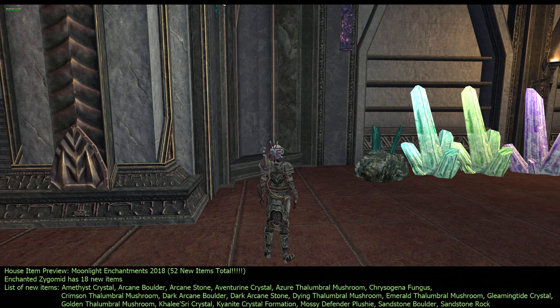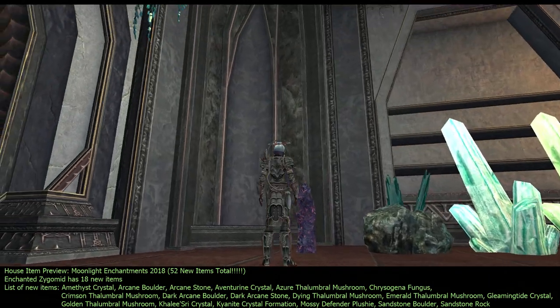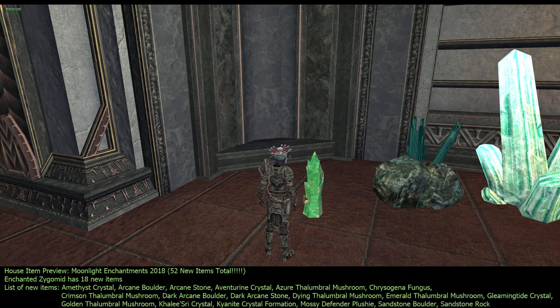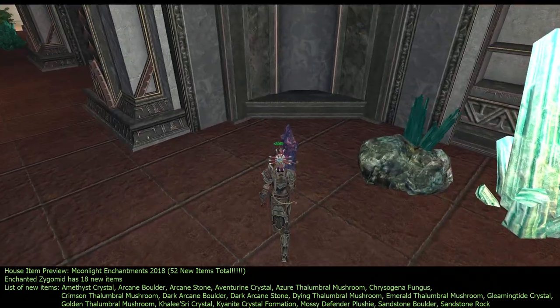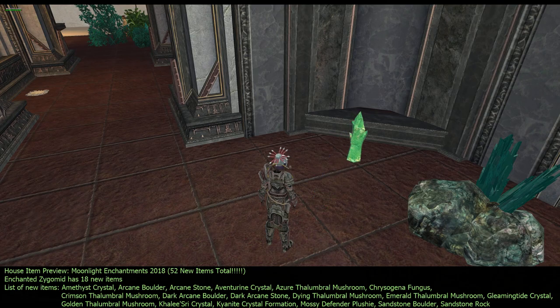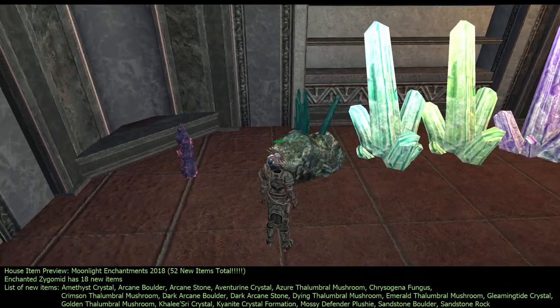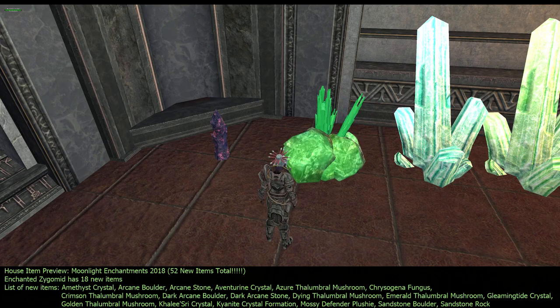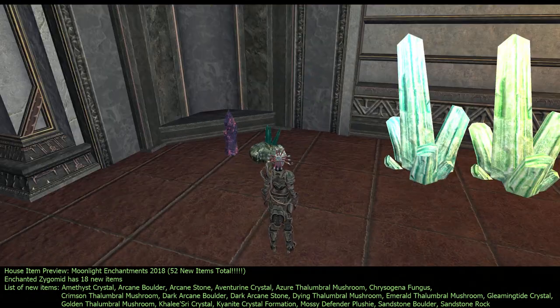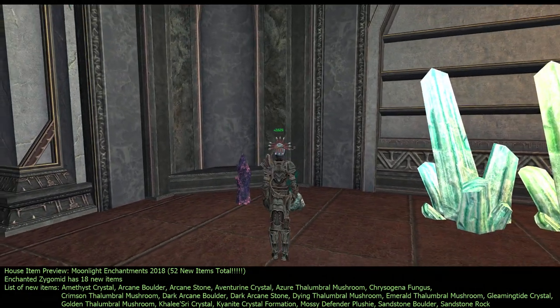If you need a flat surface, that's what I should say. I think all these items stack — I'm not quite sure because I'm not sure if this is a plushie or not. It is, because of the name, so they should all stack. I'm not sure if they stack to 200 or whatever they're supposed to stack to. Okay, so Kyan Knight's Crystal Formation — I know I said that wrong — very cool crystal.